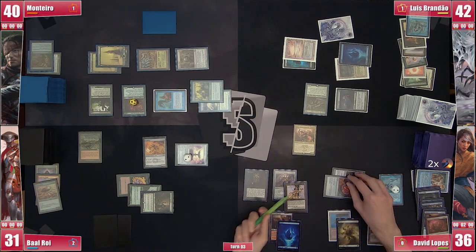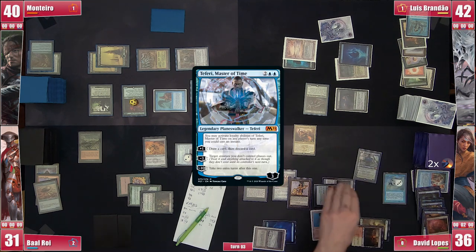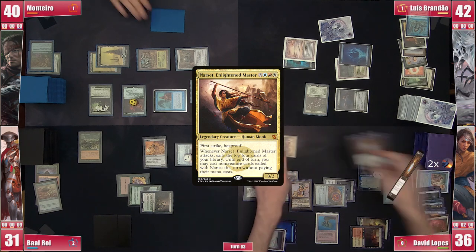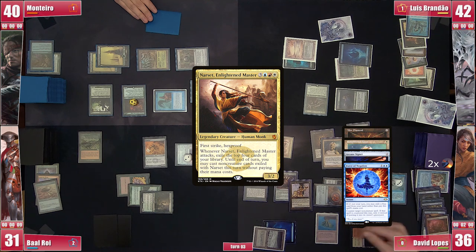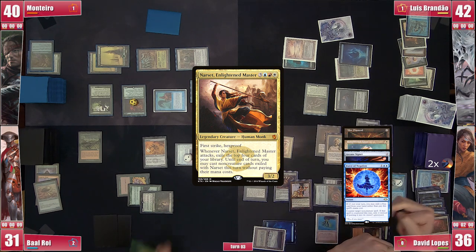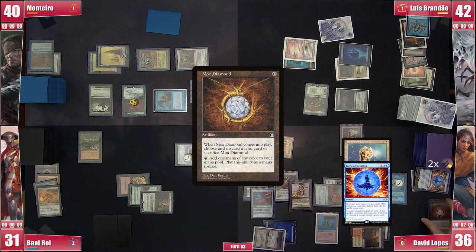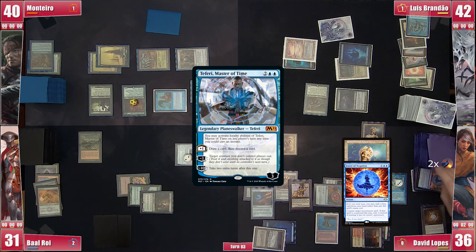The Remora still gets kept around as David pays for it. He then plays Teferi, Master of Time and — you guessed it — attacks Baal. With the trigger he reveals Mox Diamond, Enlightened Tutor, Arcane Signet, and Force of Negation. Baal blocks with the Goldmire, losing more mana but attempting to keep himself around. David casts Arcane Signet; Mox Diamond is sacrificed to its own trigger. David upticks Teferi, forgetting to activate Sensei's Divining Top first, thus drawing and discarding a Cyclonic Rift.